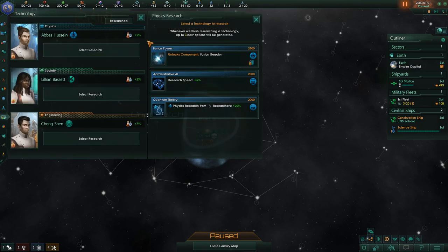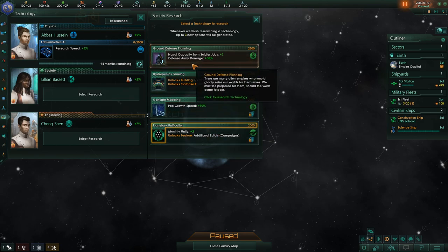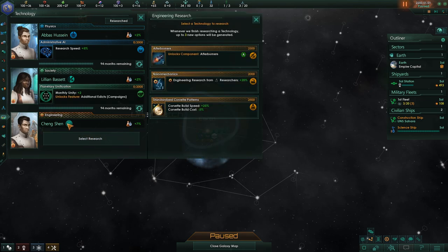Research? I have no idea what is best for research. All I know is that researching stuff would be good. He has a bonus to particles. Fusion reactors — is that good? It seems like it would be, since it is a technology that will lead to further advancements in several different fields. Research speed and physics research — that's only 5%, but if we get it now, it applies to all research later on. Probably planetary unification, since this gives you more monthly unity. Engineering research — that looks probably pretty good.